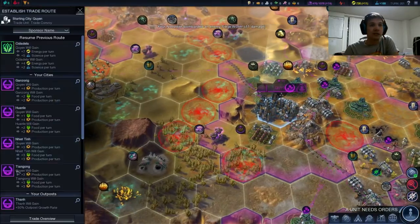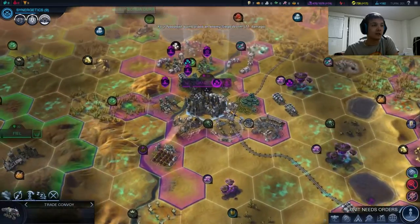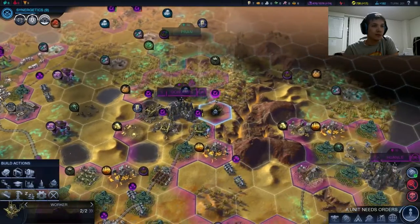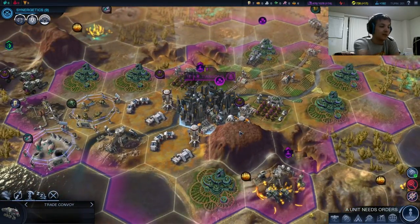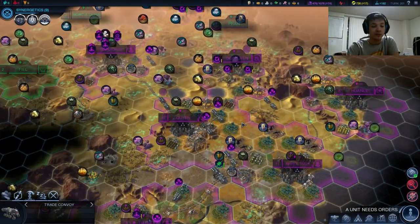Trade convoy off to Citadela — give me that juicy science and energy. This trade route is done and good to go to Gung Rand. This one lets us build on this hill. And it looks like time is up, guys. Thank you guys for watching. Peace, see ya.